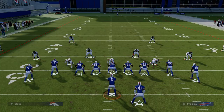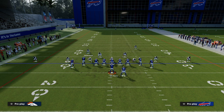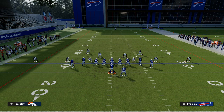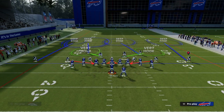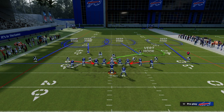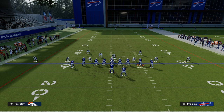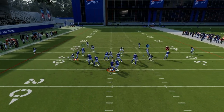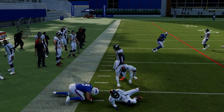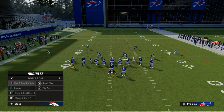Another setup I would recommend if you're trying to stop PA Shot Seams specifically is putting that outside third or outside quarter on the left side and doing the same adjustment on the right, except now instead of usering this linebacker, we're going to user this linebacker. We're going to watch the flat ourselves and man that guy up on that window over there. This gives you a pretty nice little bracket on that corner route, making it hard to throw.